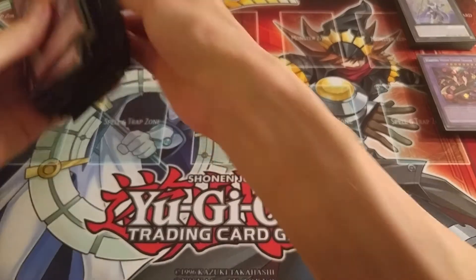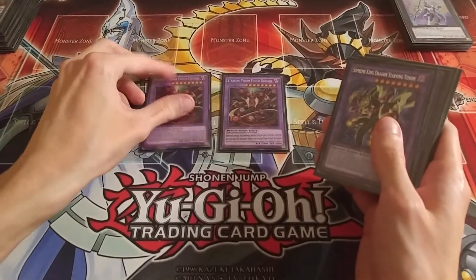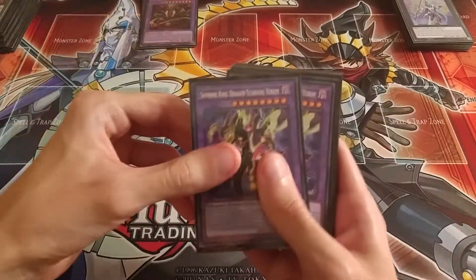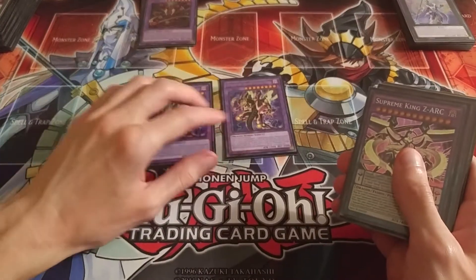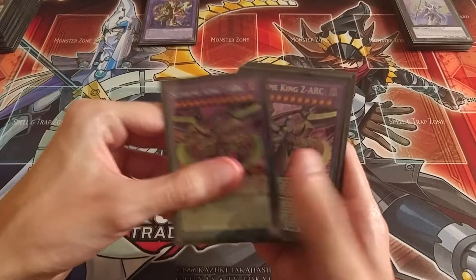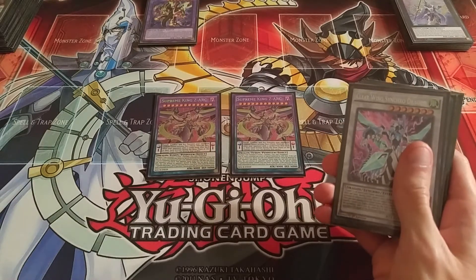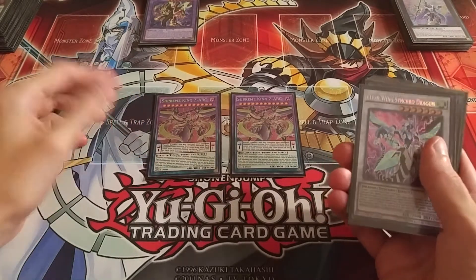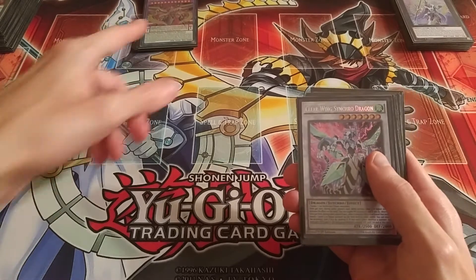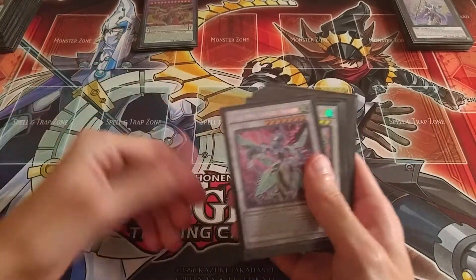On to the extra deck: I've got two Starving Venom Fusion Dragons, two Supreme King Dragon Starving Venoms, and the main ace card that brings the whole deck together — two Supreme King Zarks. Zark is by far my favorite card from the whole Arc 5 series because it's Fusion and Pendulum, my two favorite summoning methods. Too bad it wasn't like the anime with the Synchro and Xyz as well.